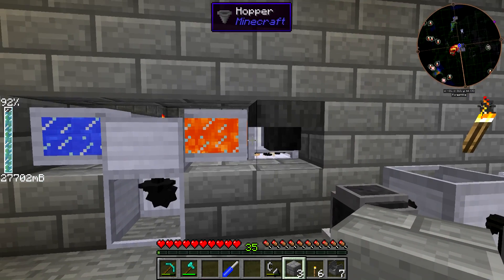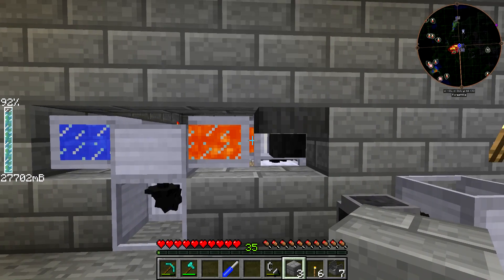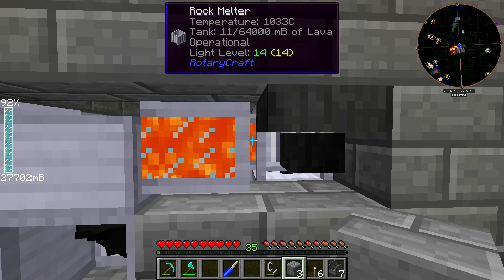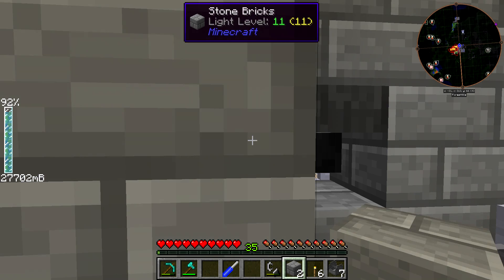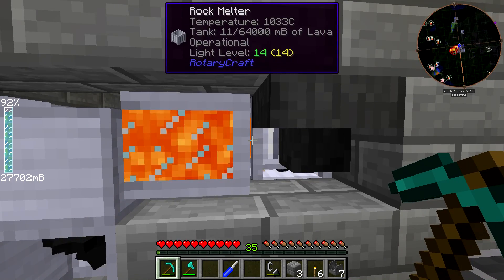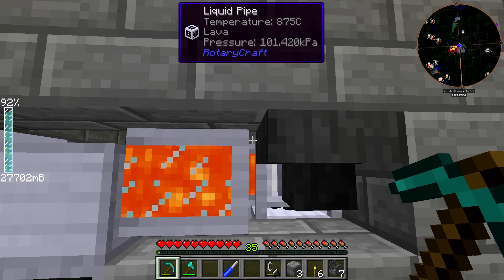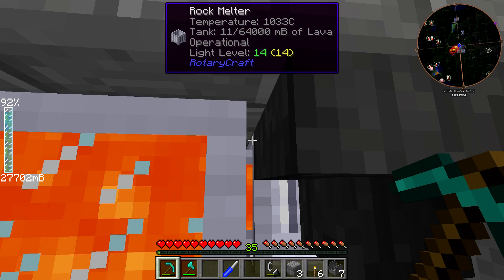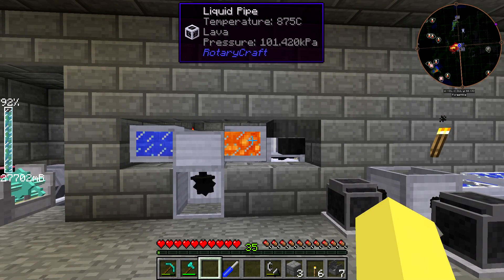We're back after letting it run. The Rock Melter completed its first process and we have lava in the system — you can see it barely starts filling the Obsidian Factory, with some residual lava left in the pipe as usual. The Rock Melter is sitting at 1033°C, right where we need it. That's pretty much it for today — I hope you enjoyed the video. I apologize if I seemed less enthusiastic; I had a long day at work. Thanks for watching and I'll talk to you later.